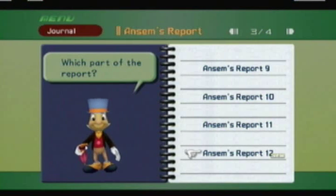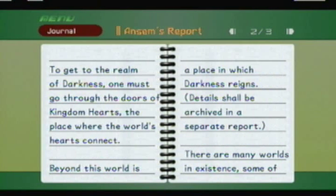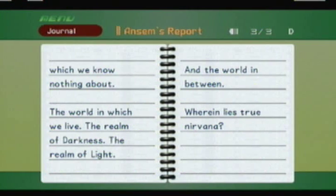Time for reports 12 and 13 which are exclusive to Final Mix. 'The body is gone. The heart should have returned to the Heartless, and yet nothing. This one is unlike any other — its memories remain and it has yet to take the form of a Heartless. To get to the realm of Darkness, one must go through the doors of Kingdom Hearts, the place where the world's hearts connect. Beyond this world is the place in which Darkness reigns. The world in which we live, the realm of Darkness, the realm of Light, and the world in between — wherein lies true Nirvana?'